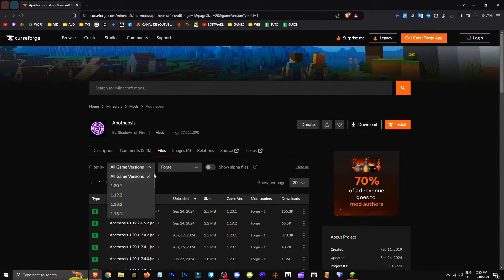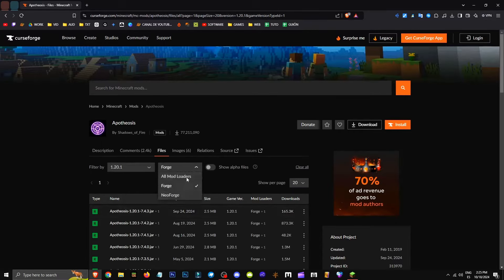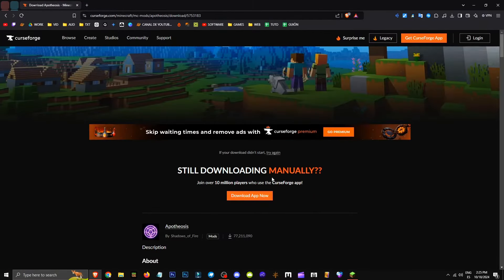Go to Files, then Mod. Choose your version — I'm using 1.20.1. Select your preferred mod loader and version. Click the three dots, then Get File. Save this file, but it's crucial to save it in the right folder.